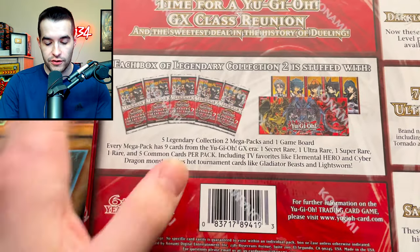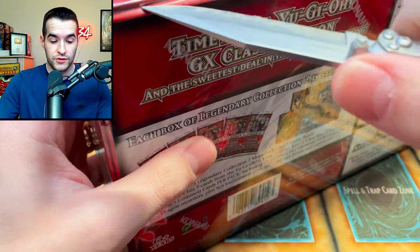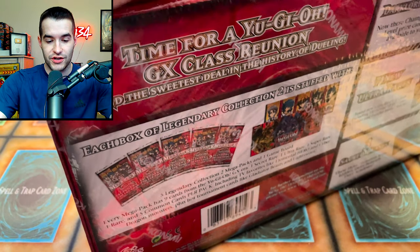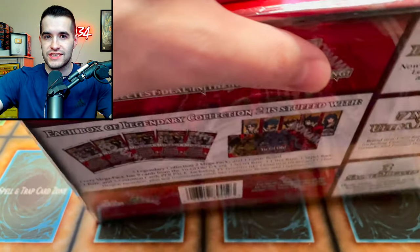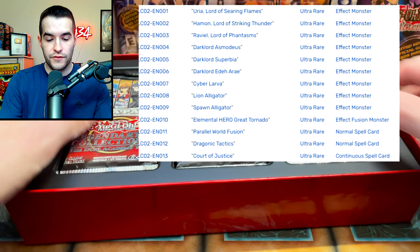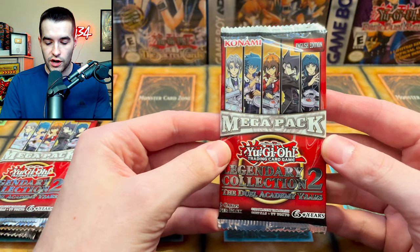We're starting off with Legendary Collection Two — we've opened this several times on the channel and in versus videos, and it seems like this one always wins. Kaiba is 1-0 as well, so I feel like the record is undefeated going in. Let you know that we have the promos and five packs, which is pretty exciting — Kaiba only has three though. We'll see if five or three is better.